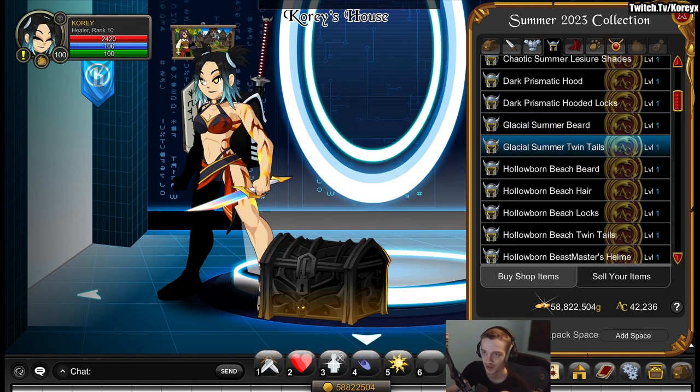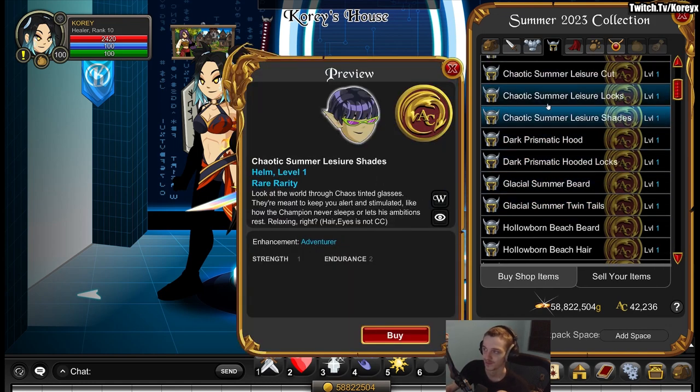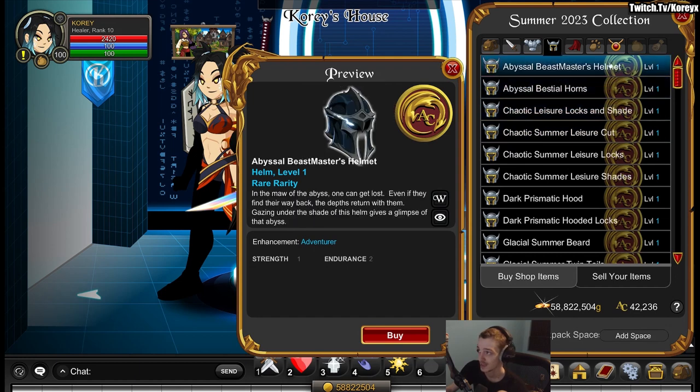There is a Glacial version of the twin tails, but it's blue-locked. You can change the hair color, so at least the whole thing isn't locked in, but the rest of it is blue and you can't change it. A decent little update to hairstyles overall.